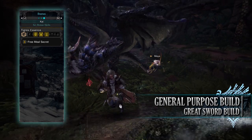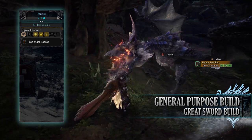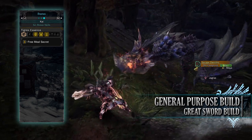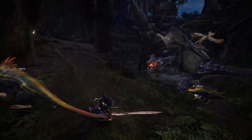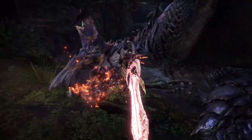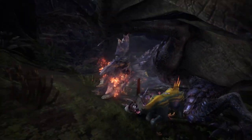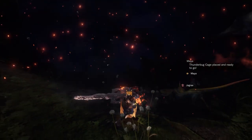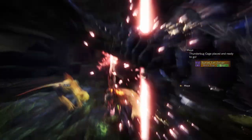For the set bonus, you have the Tigrex Essence 3-piece secret, which allows us to get the Free Meal skill up from level 1 to a potential level 3. As you can see, it is a pretty general build, not specialising in any one area per se, but it means it can be used against pretty much any monster. It does have quality of life skills, damaging skills, and if you're low on rarer potions and other consumables, this build is one to consider if you want to save those more precious items.